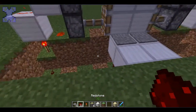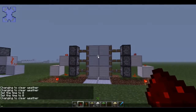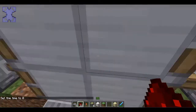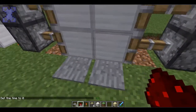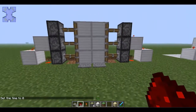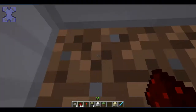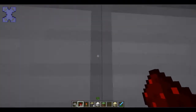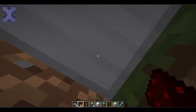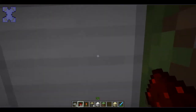Then you just fill this in, and then you have a piston door. Another thing you can do with this — you can trap somebody in here. When they go in, it will trap them. And if it's on like adventure mode, game mode 2, you can trap them and annoy the crap out of your friend.